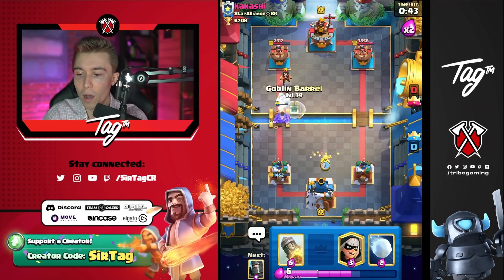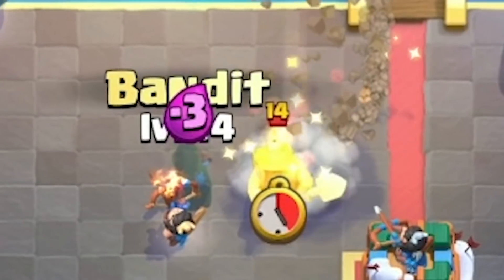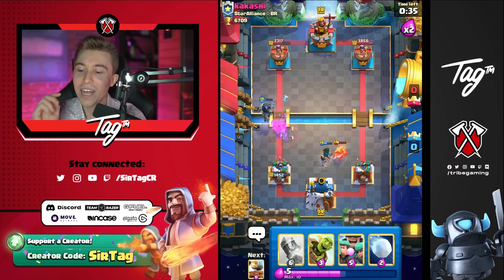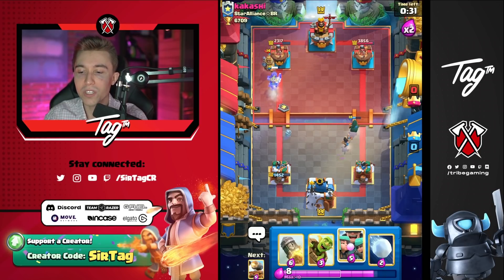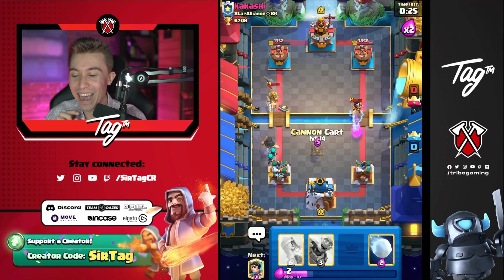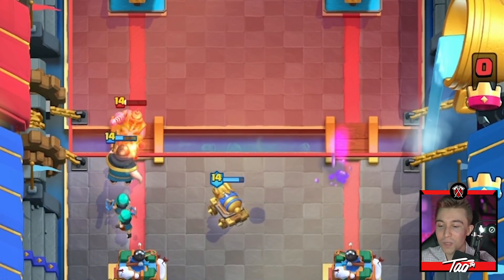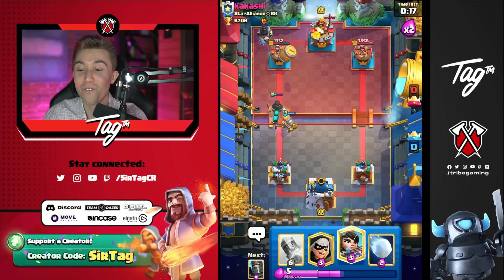I definitely don't want to go in for a goblin barrel right now because I'm down a bit. If I can keep the princess alive — that's why you don't want to go for princesses at the river when your opponent doesn't have log. You want to keep your princess alive as long as possible so you just keep getting value. Dark prince popping off too — insane. I don't think I'm allowed to lose today. Even when we were down like 2,000 damage, we were bouncing back full fury.